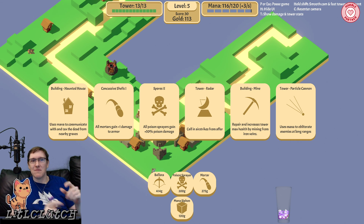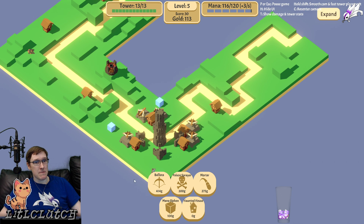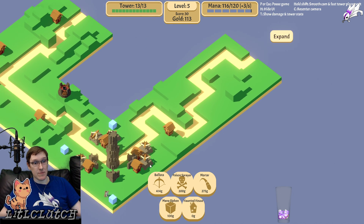My new favorite thing in City Skylines is the road signs — I got the DLC that lets you go to an intersection and put road lines in. It's so therapeutic. Uses mana to communicate with the dead to generate tax. For some reason I thought that was generate mana, not generate money. Not that we have any nearby, but whatever.